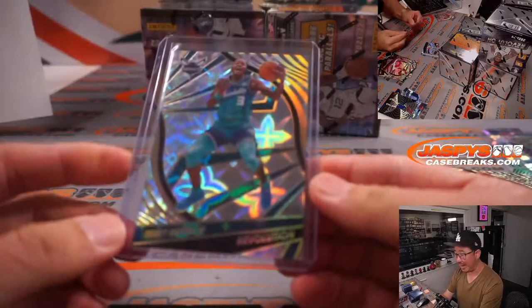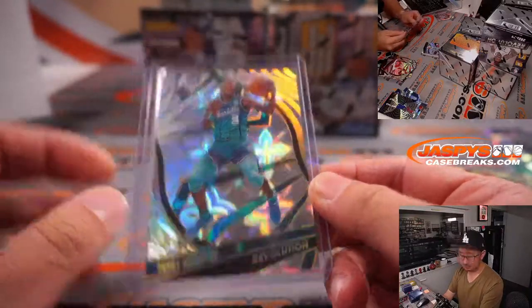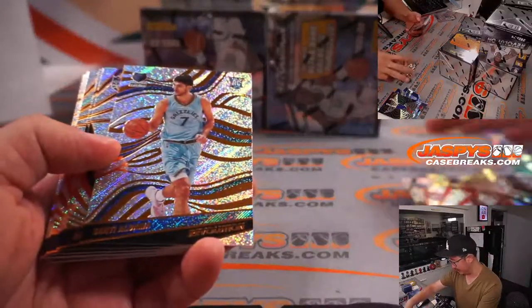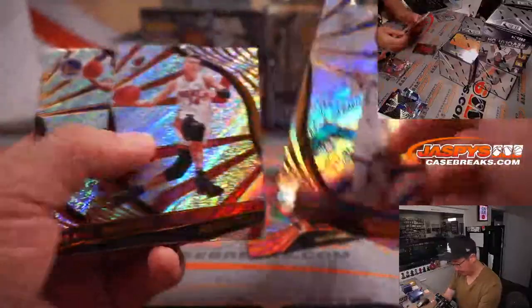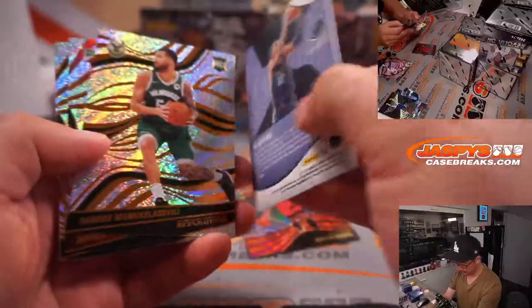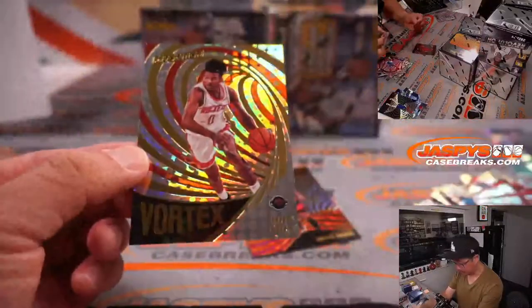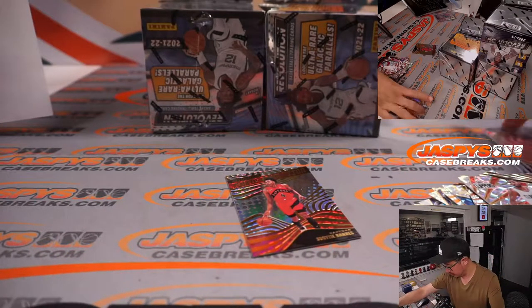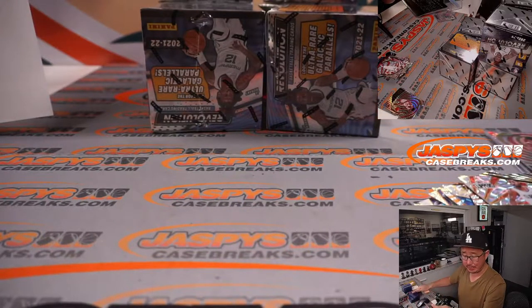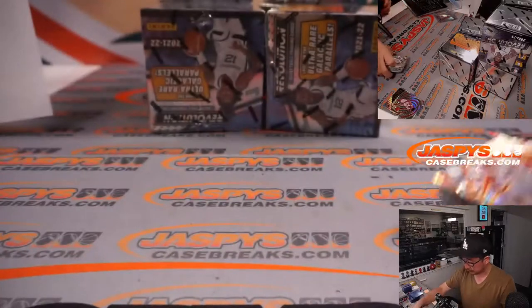Here we go. The Celtics should hopefully be like a 6-7 game series. There's a Jalen Green Vortex, and a Rookie Revolution Scotty Barnes — that's your NBA Rookie of the Year, Aime, with Toronto as well.